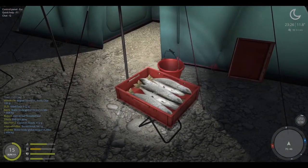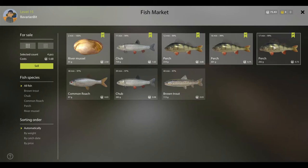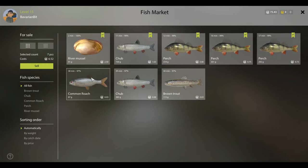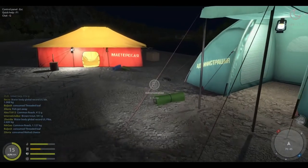Fish market. I did a little fishing, just exploratory. I cut a big old river mussel. Chub on my spinner. Perch on the spinner. One brown trout. Not worth squat. Chub and a common roach. It was not a great day. I think we might have to go to light lines here.